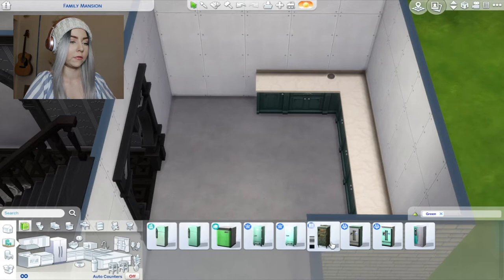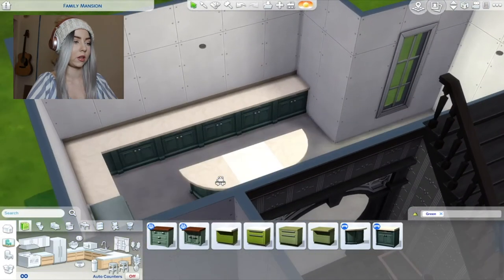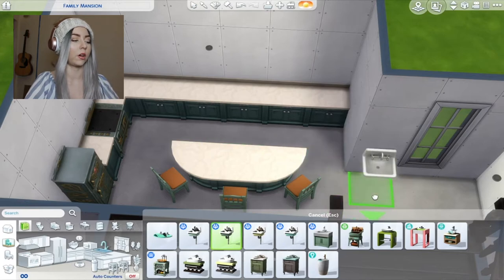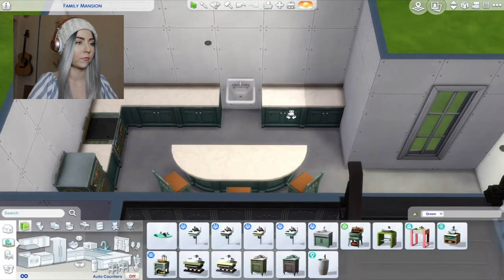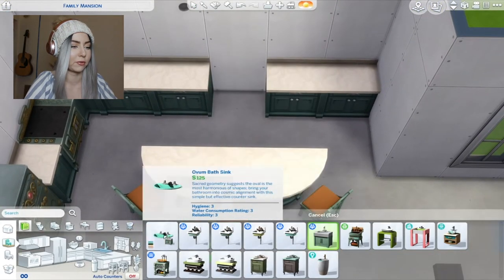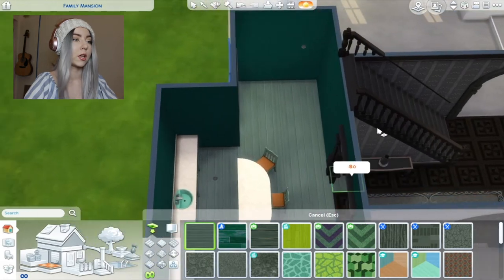Do we have green appliances? We only have mint fridges - you know what, let's go for that because that's the closest color match we're gonna get. This is the only sink that goes in. Oh gosh, sorry I just hit the mic. Is that really weird? Yes, I believe so. Oh no, I think we're gonna have to go for this one. I don't really hate that at all - that orange is really throwing me off, but you win some, you lose some.